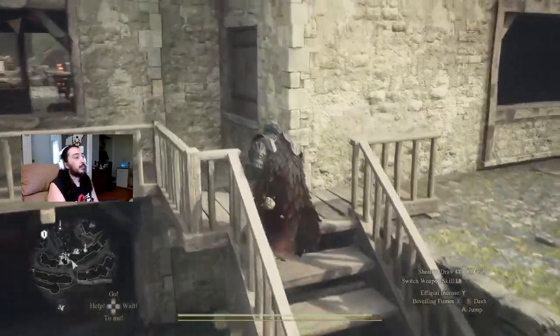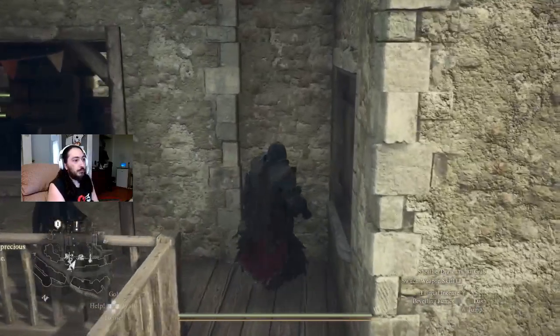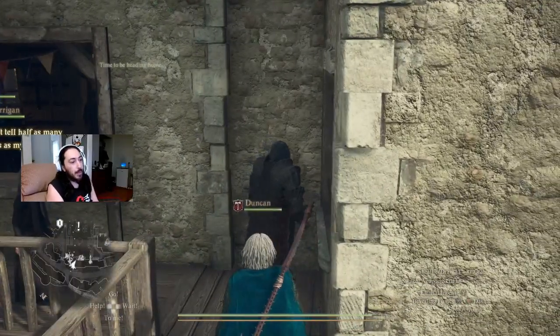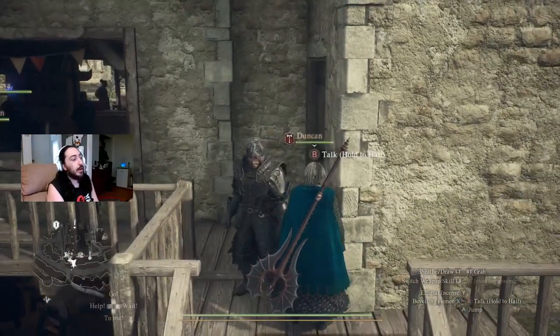Here's an example of one that will not open. See how the shutters are recessed into the wall and the window frame? The ones that will open have shutters that are outside of that, poking out from the wall.